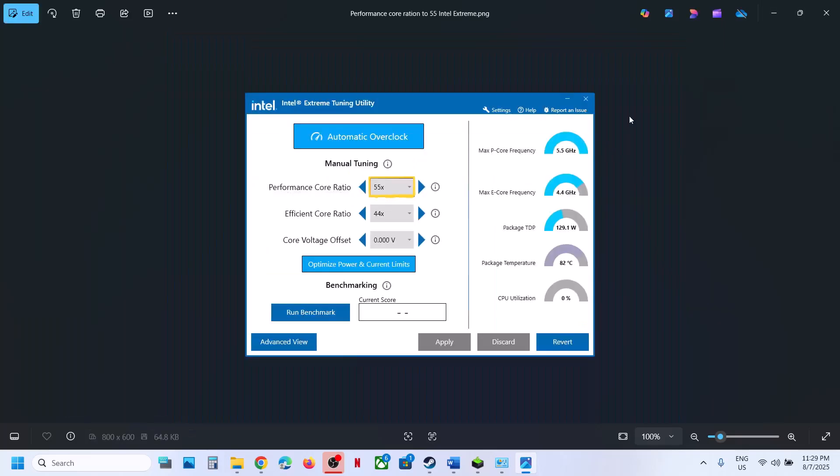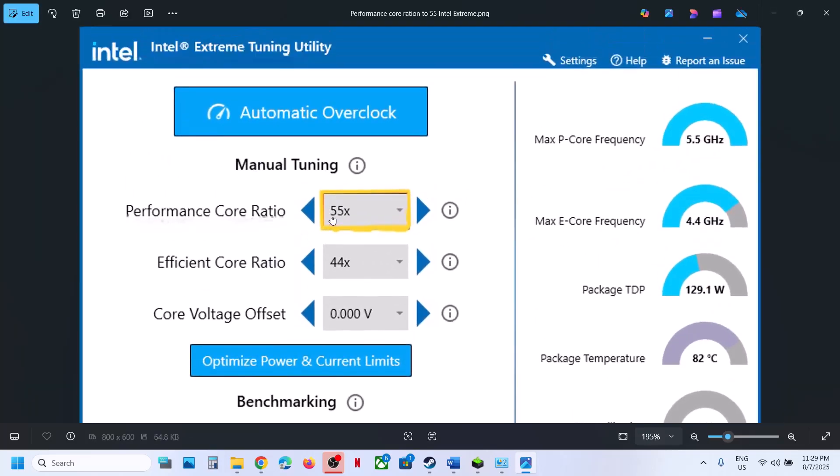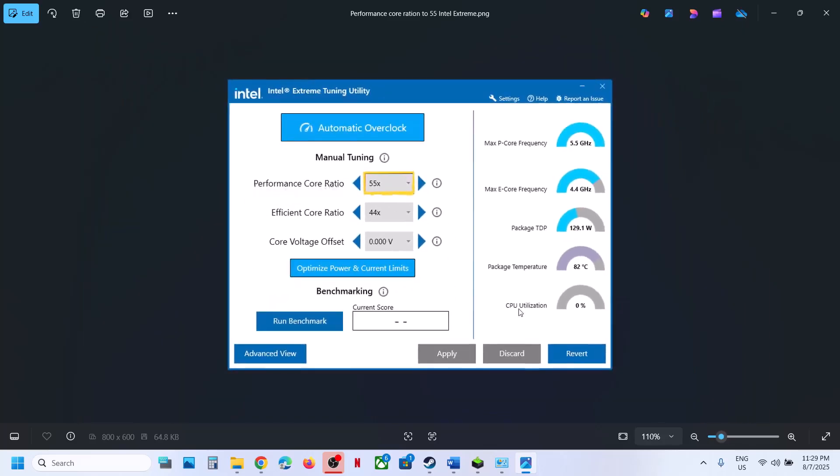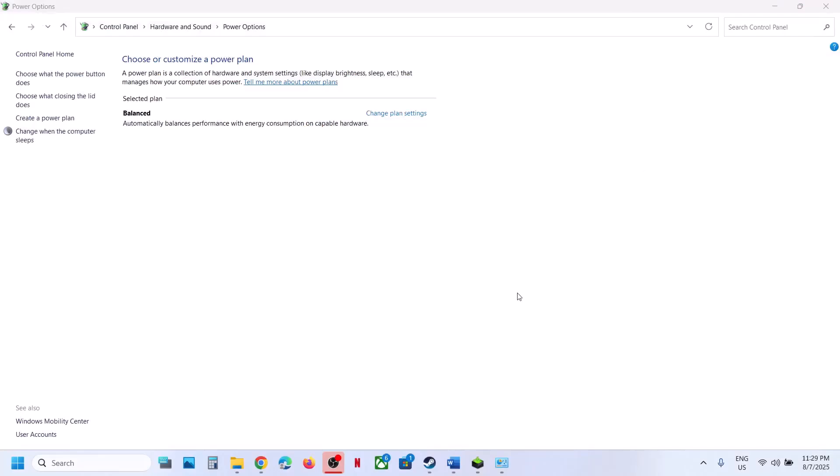If you're using Intel Extreme Tuning Utility software — or if you're not using it, you can search for it on Google and install it — check the performance core ratio. If it is set to 58x or 59x, try lowering it to 56x, 55x, or 54x. Once you lower down the performance core ratio, hit Apply, then launch the game and check.